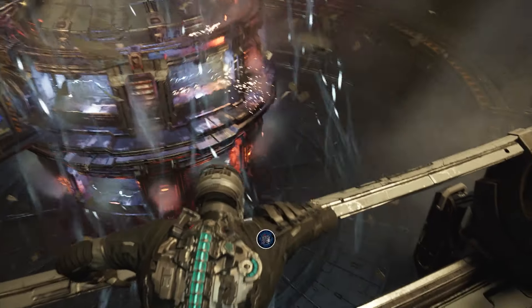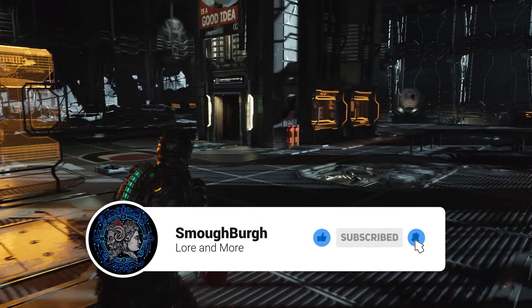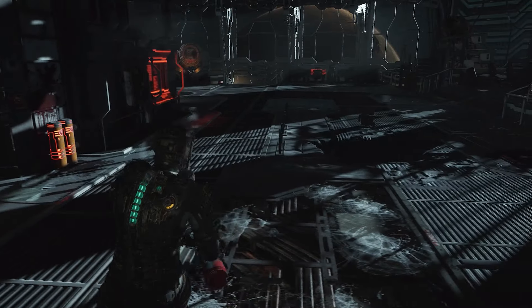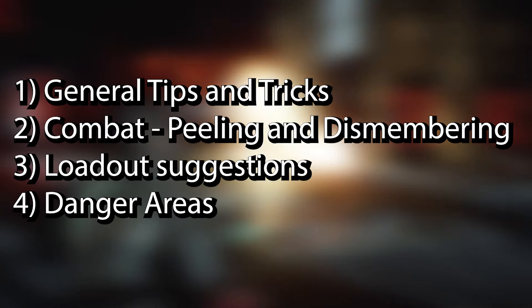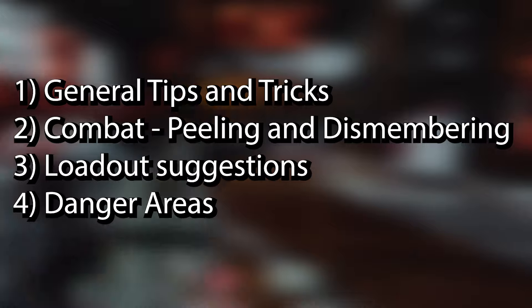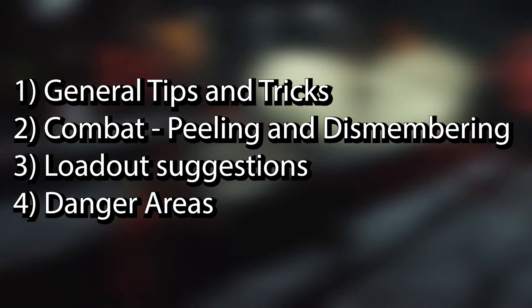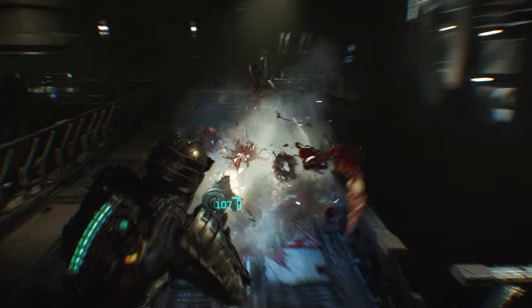In this guide, I will provide some tips, tricks, suggested loadouts, how to master and dominate the hybrid combat system, as well as highlighting some dangerous specific moments in the game to watch out for. I believe the best way to do this guide is to break it down into segments: general tips and tricks, combat mastery for peeling and dismemberment, loadout suggestions, and finally highlighting some dangerous parts of the game. I believe this will give you all the tools and knowledge you need to conquer Impossible Mode.